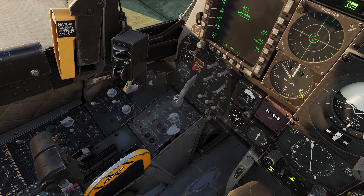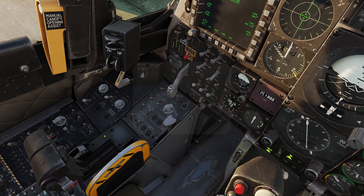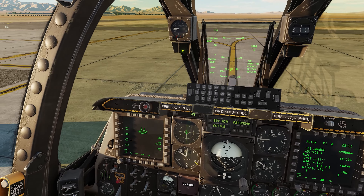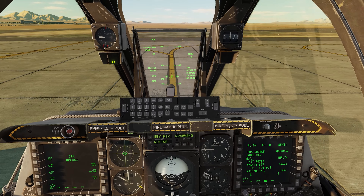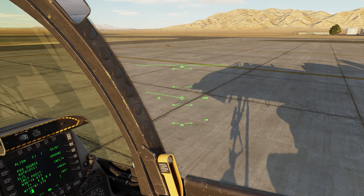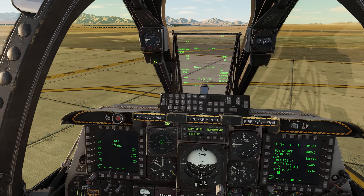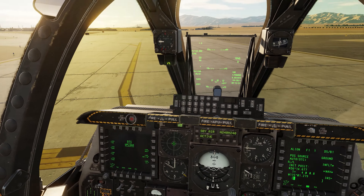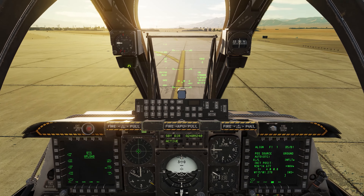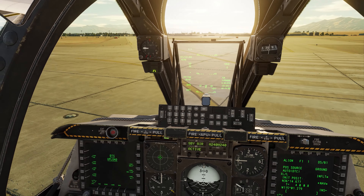Last thing we want to do before we taxi is press and hold the takeoff trim button, put the flaps down to the manoeuvre position, and then we're going to taxi out to the runway. Taxiing the Hog is fairly easy — just follow the lines until you get to the runway, which here at Nellis is right here. I've created an aircraft on the ground at Nellis and I'm the only one around, so I'm going to go to the runway.